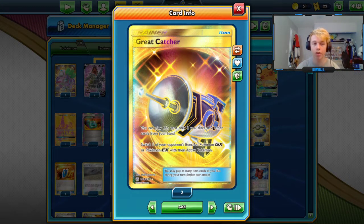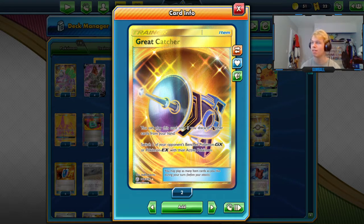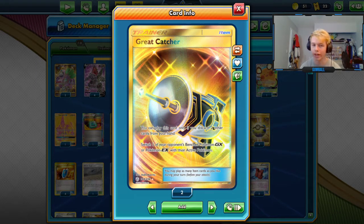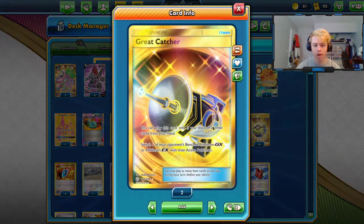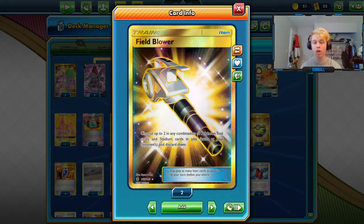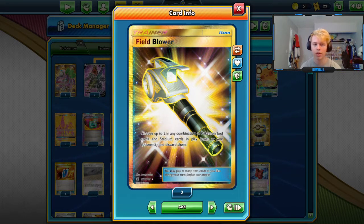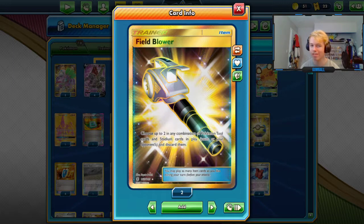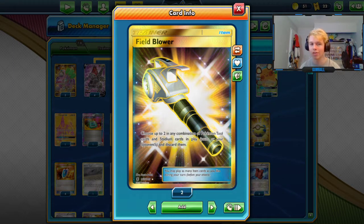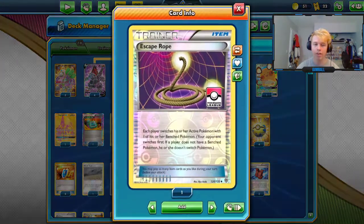We run one Great Catcher because you have great math against Dedenne and Lele and every deck benches them — you might as well take advantage of it, especially since you can Karina for it. We're also running one Field Blower. I'd play two if we weren't running Dowsing — mainly for Trashalanche, but also to get rid of tools off Garb, floats, or stadiums. Considering Trashalanche has been dipping in play and I already think dowsing is a better Ace Spec, you don't need the second one.